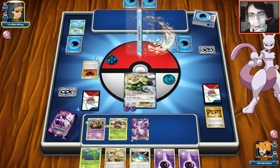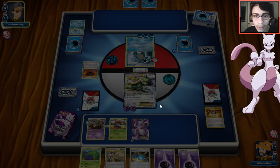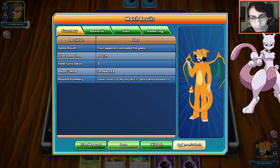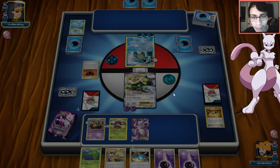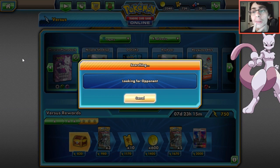We didn't get Vileplume down that turn, but you can see the lock going - Garbodor is in play with a tool and all abilities are shut down. Blastoise's Deluge is blocked. It's a pretty decent game; we even complete a daily challenge. This was a Blastoise Keldeo deck but he got really unlucky. He had Suicune which could have been bad but he didn't use it.